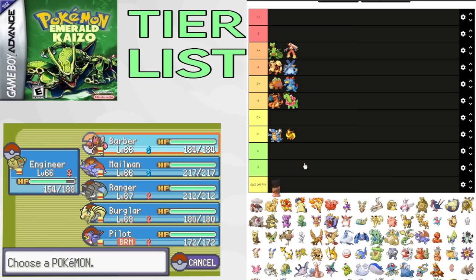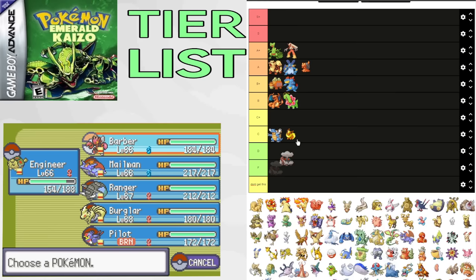Assuming Torkoal gets Battle Armor, it becomes a safe wall against a ton of Pokemon. Winona's Victory Bell is a big one. It is insane for Flannery's Gym and Magma Hideout. It can explode on Maxie 2's Entei or Arcanine as well. It also has other uses outside of Sun splits because of Battle Armor, and it gets great coverage. Putting it in B+.